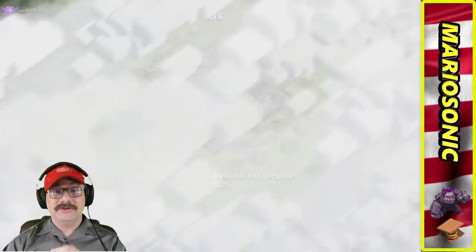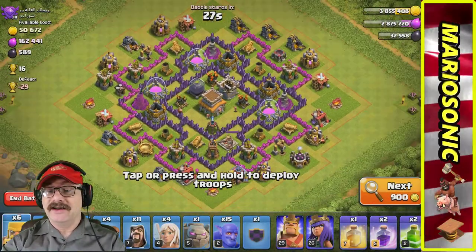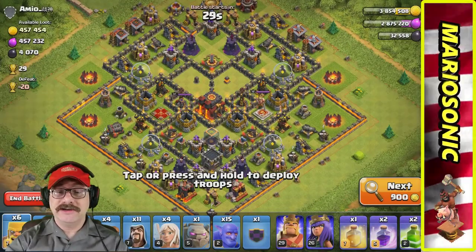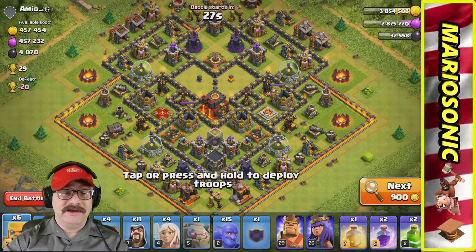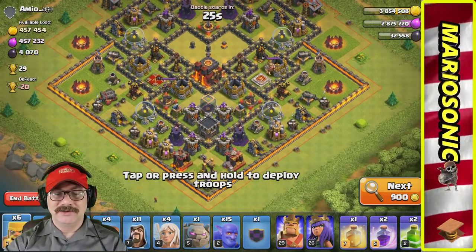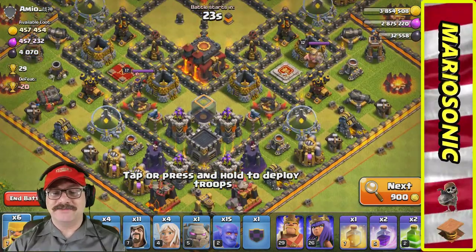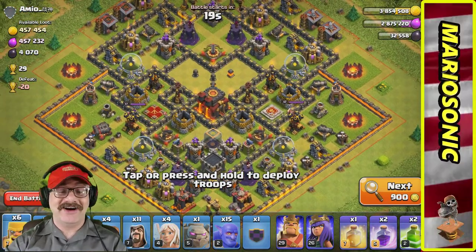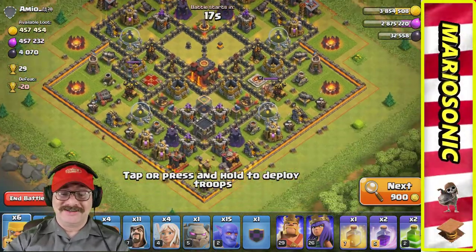Let's go in for a live attack. We'll have to go collect that loot shortly and maybe we'll make an actual wall. Right off the bat, this is pretty cool — their queen is level 17 and their king is level 12.